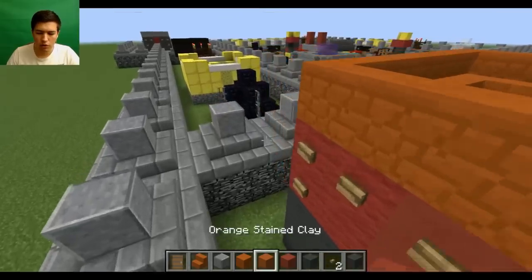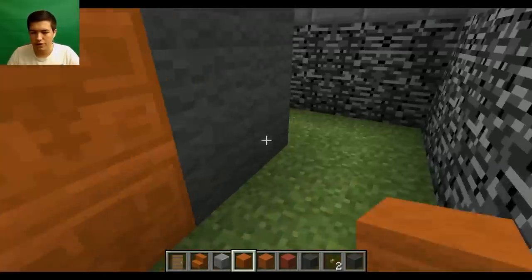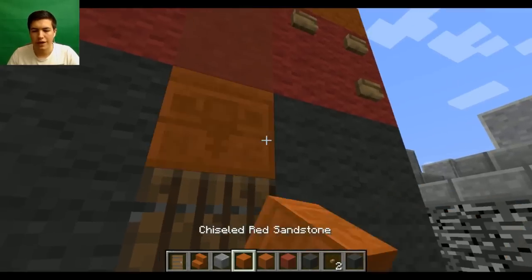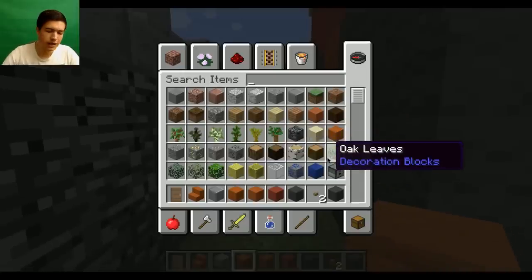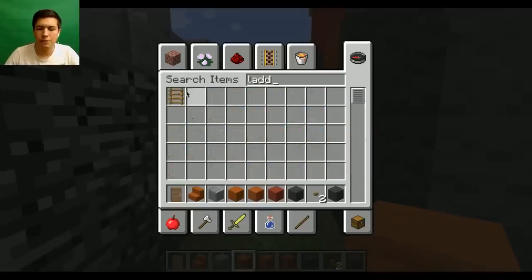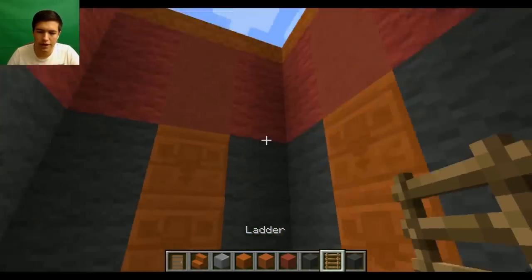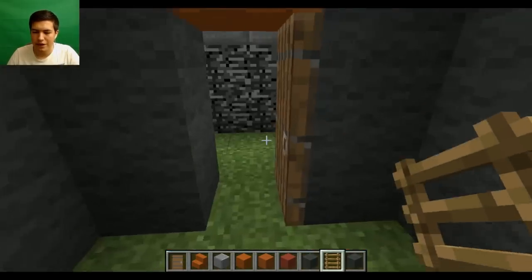We were going to use sandstone in the end. So we're going to build the rest of this with sandstone. I'm actually going to put the door in this one so we can access it. And then we're going to put that there. Sweet. So we now need a ladder to build up into the middle. These buildings are coming on nicely, guys — I'm really happy with the progress we're making on this base in general.